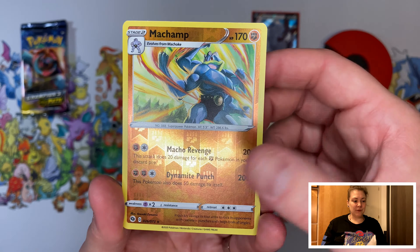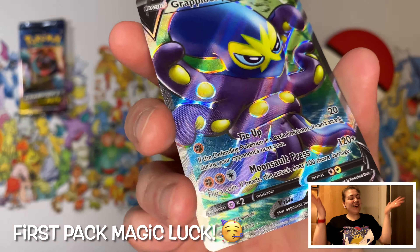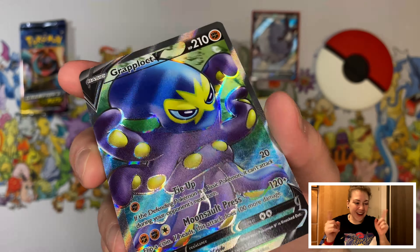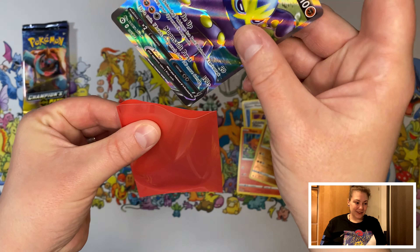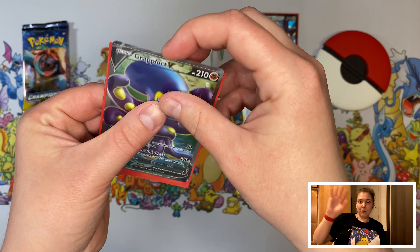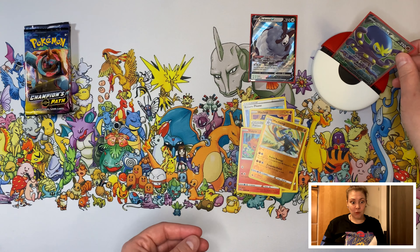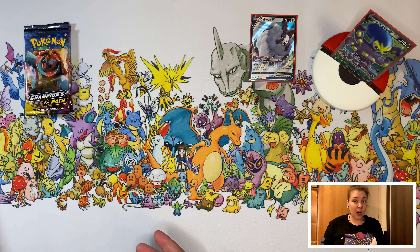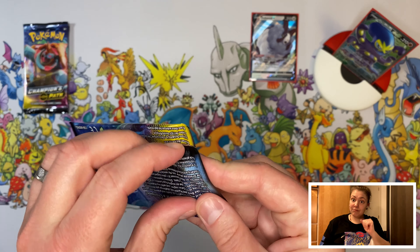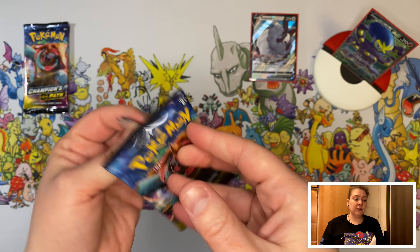We have a Reverse Holographic Majamp, and for special magic luck we have a Full Art Grap Locked V. If the whole Champions Path thing will be this good, I will definitely buy more of Champions Path.